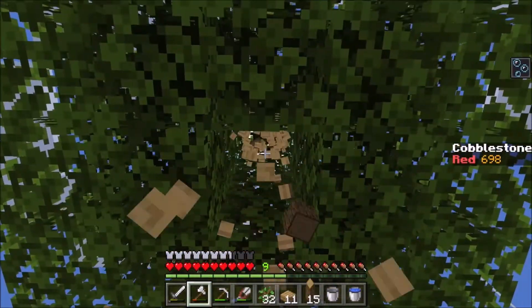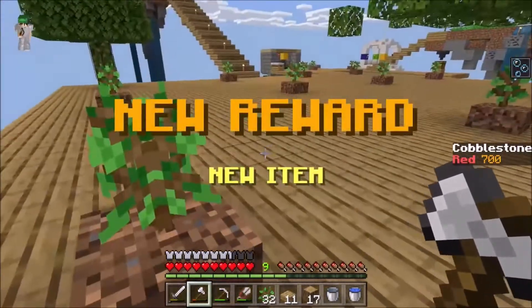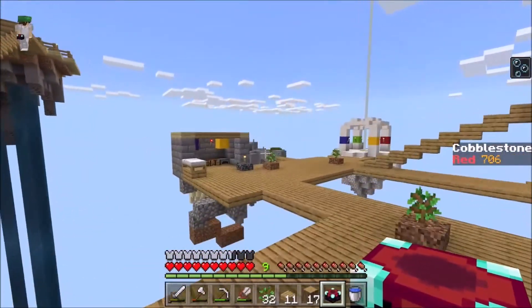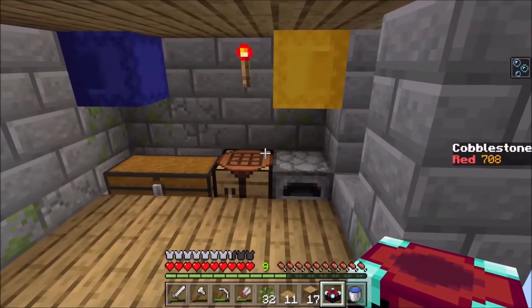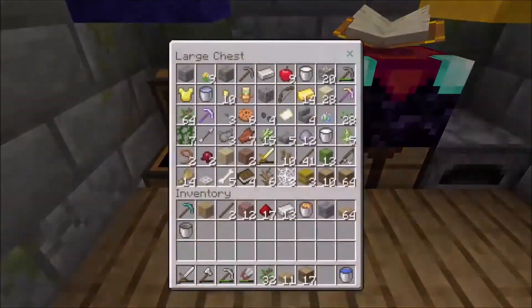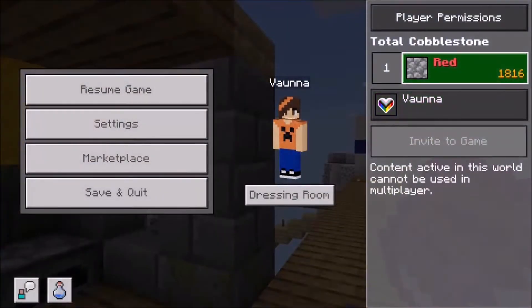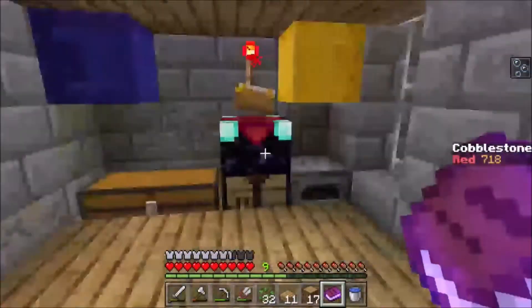Oh! New item! An enchantment table. Dude. What? Oh my gosh. I could do basic enchantments. Oh, I'm gonna put it right here. Whoa. Do I have any lapis? I don't think I have any lapis. That's okay. I forgot — that must have been 800? No, 1,800. Yeah, 1,800. So what's after that? 2,500. Gotcha. Okay cool. And just like that we have another island — a nether island!